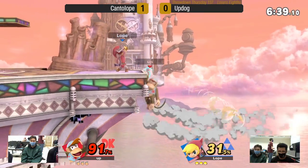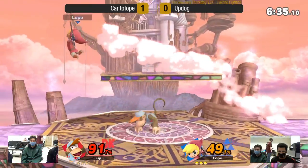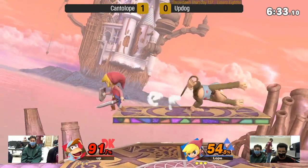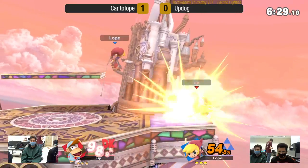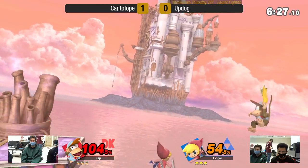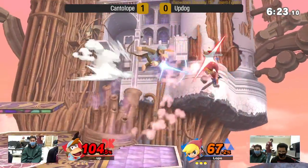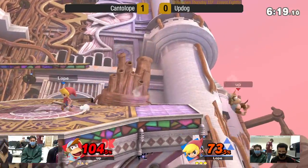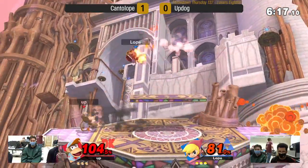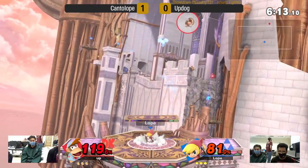The good thing for Updog is that the back air sends it at such a soft, upward angle that it really isn't going to edge guard him too hard, but still racking up damage. These players are going insane — I can't even keep up with what's going on. They're going for the sauce back and forth, but no one's getting lost. Updog's turning on the jets.